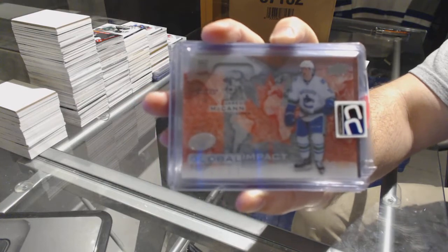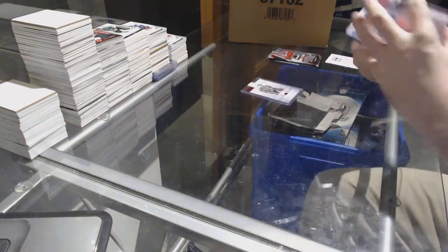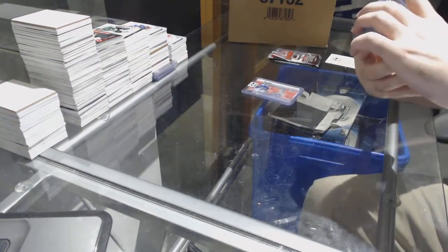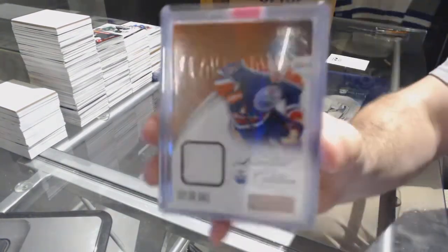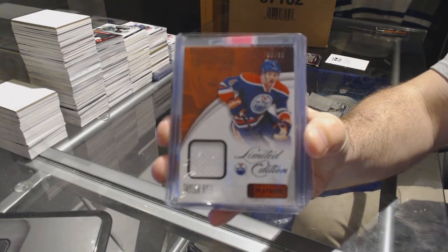Global Impact — Jared McCann. Limited jersey numbered to $0.99, Taylor Hall.